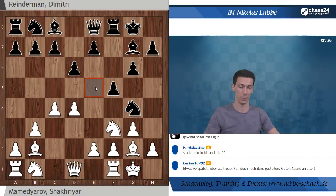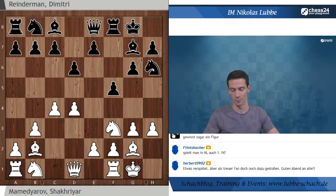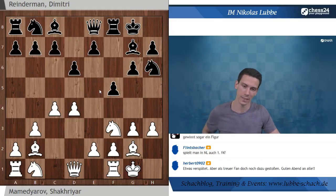Der Springer von G4 deckt E5 ab, aber eigentlich möchte er nur Platz machen. Wenn er befragt wird mit H3, so wie in der Partie, macht er konsequenterweise Platz für den Läufer, sodass E5 bald ermöglicht wird. Hier habe ich eine kleine Taktik vorbereitet, die nicht in der Partie vorkam. Mamed Jarow hat hier Springer C3 gespielt. Ich würde aber gern als Rechenaufgabe durchgehen: Was ist mit Dame D2?